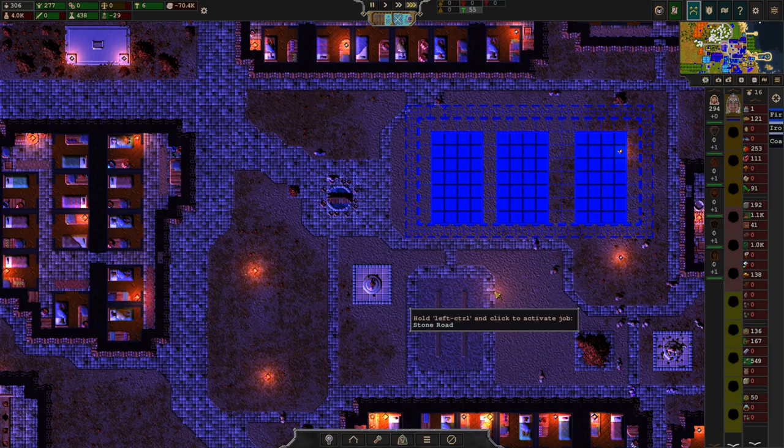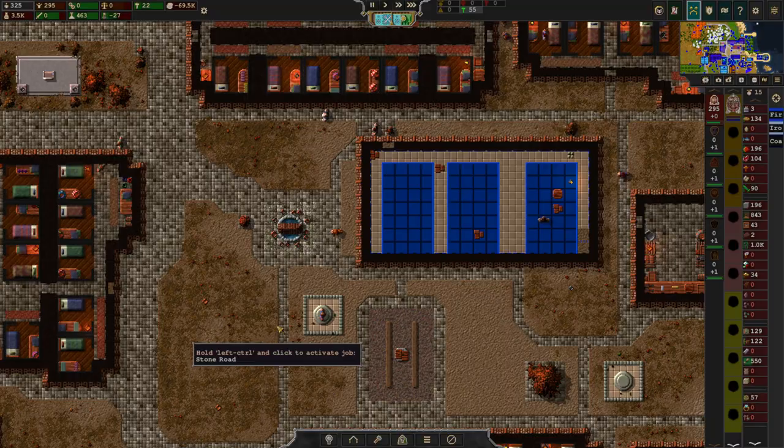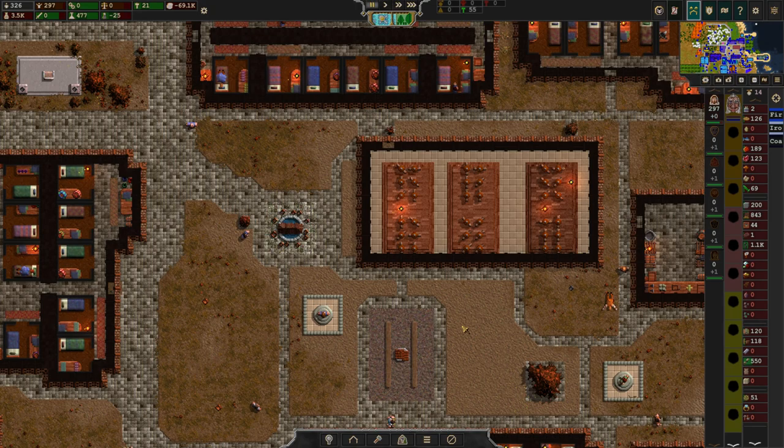We kind of don't need to build the archery range right now because we're not going to be focusing too much on it. The concept is the same — ranged troops are good to have in an army — but for now we probably don't need that. So there we go, we have our first training ground.